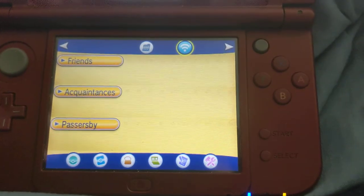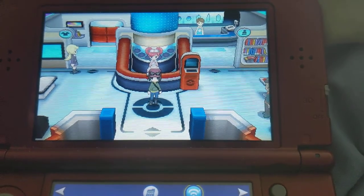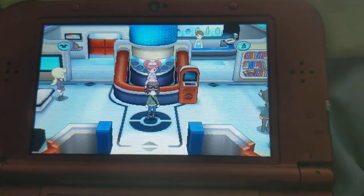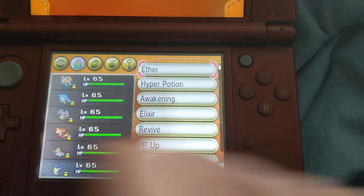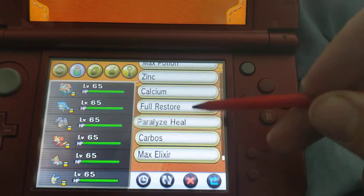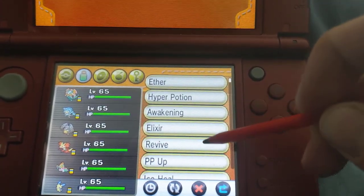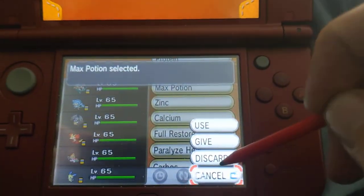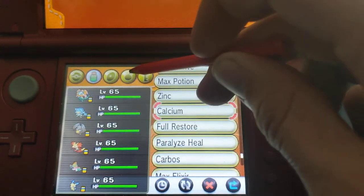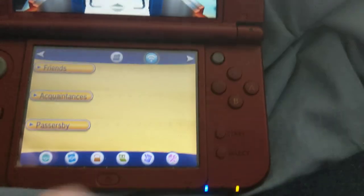Alright, I think we're about ready. Pretty much just stock up on all your necessary items like Revives, Full Heals, Full Restores, Hyper Potions, Max Potions — all the good stuff. They also have tons of berries. I have the whole team up to level 65 and quite a few berries as well, so I think we're about ready to go.